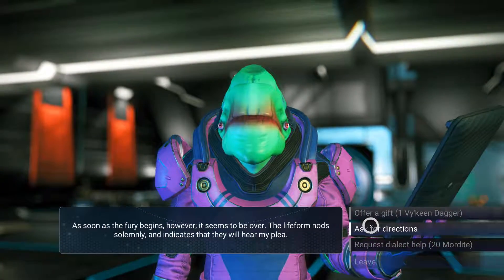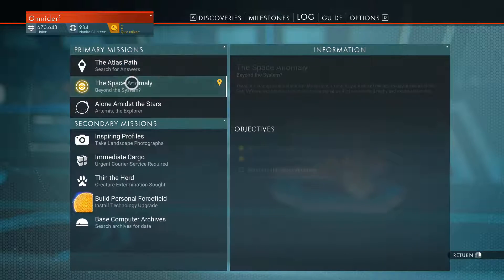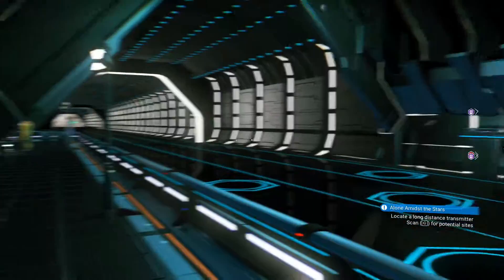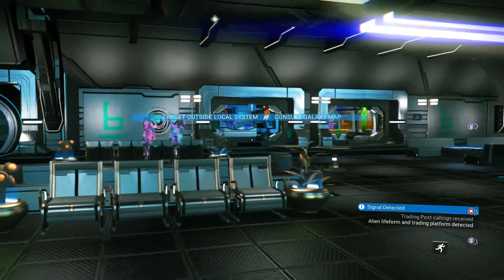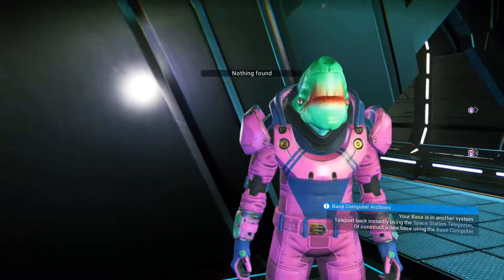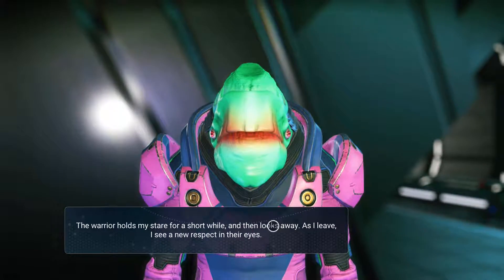I asked for directions and he gives me something new to do. He gave me another post. I still have to explore the galaxy for his path. I need to return to the space anomaly, which I gotta find. Locate the long-distance transfer. There's just so much going on. I could sit here and talk to them all but I'm not gonna bother. That dude's got an ugly mug. What do you want to give me? Tell me a place to go. Nothing was found. I stare at you for a short while, then look away as I leave — I see a new respect in his eyes.